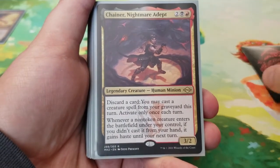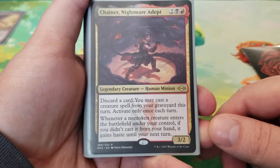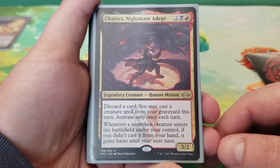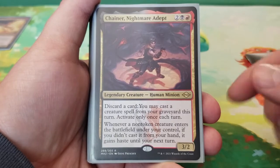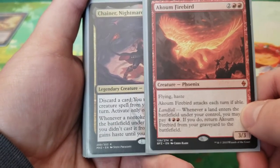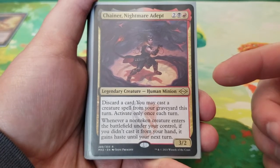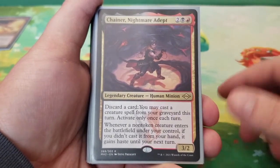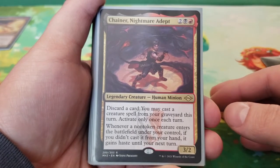Next we have Chainer, Nightmare Adept — one of the few things in here that reoccurs phoenixes without needing to use their recursion cost. You can discard a card and cast a creature spell from your graveyard this turn, activating this only once each turn. Whenever a non-token creature enters the battlefield under your control, if you didn't cast it from your hand, it gains haste until your next turn. This is really good because, for example, Akum Firebird costs six to return from the graveyard, whereas with Chainer you can discard a card and cast it for its actual four-mana cost — and it enters with haste, which is significant because despite being a red deck, many of these phoenixes do not have haste.